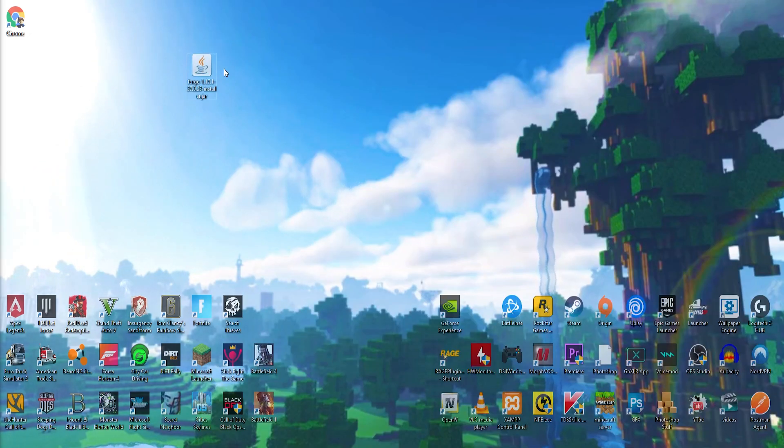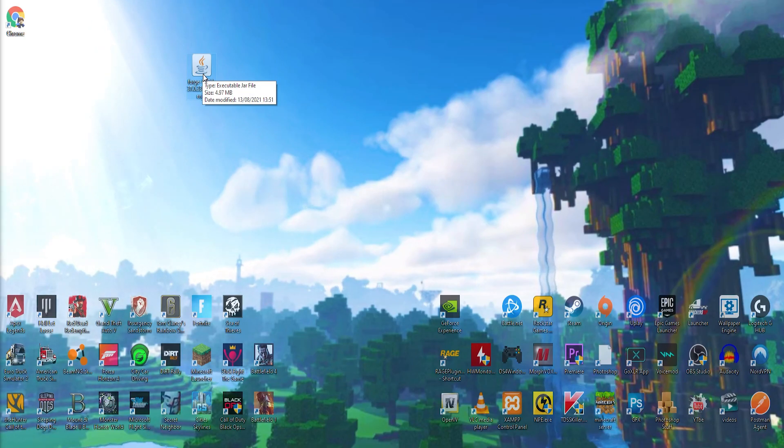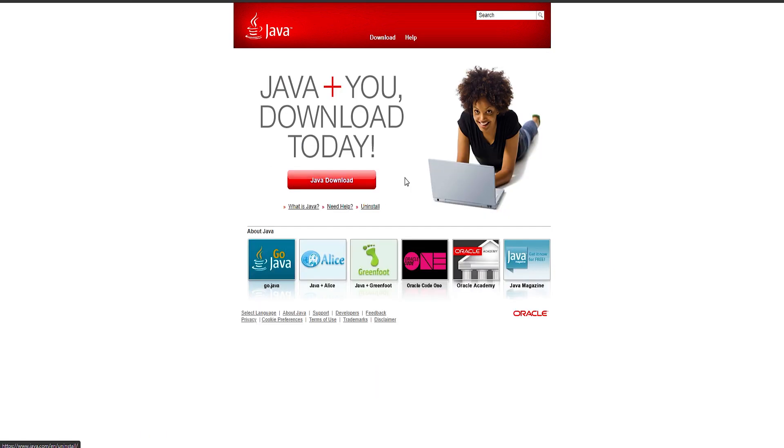Your file should look like a jar file with a coffee mug icon. If it doesn't look like this, it could be because you don't have Java installed. To install Java, head over to the Java website — I'll link it below. It might look like this for you; just click on Download up here.